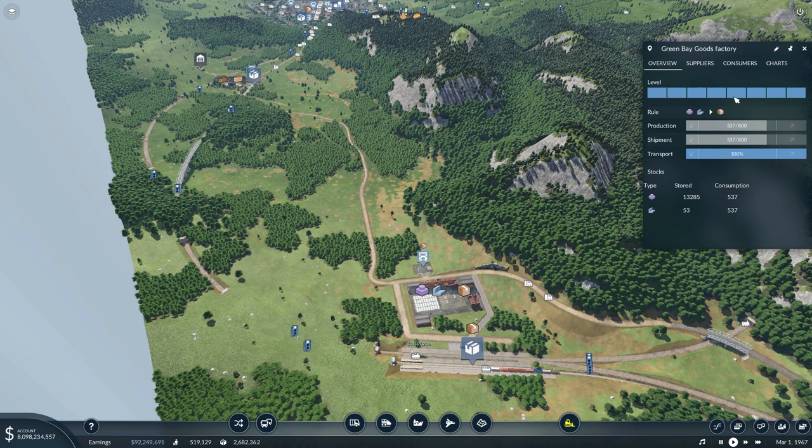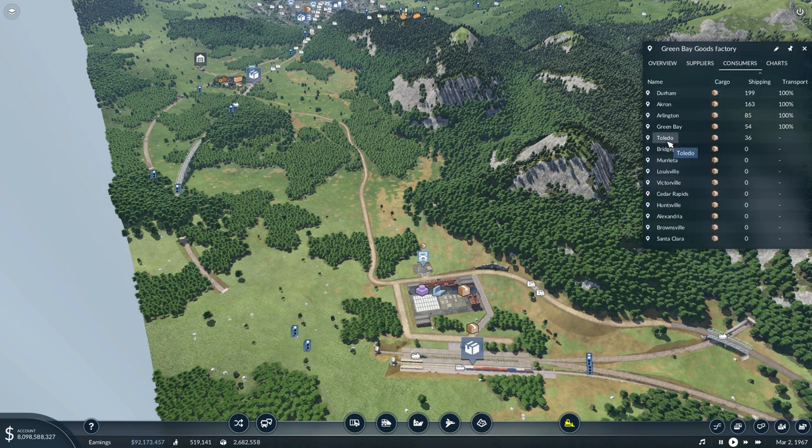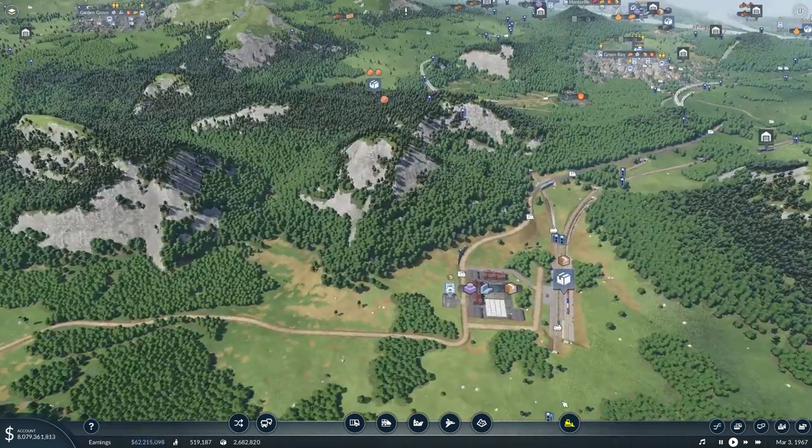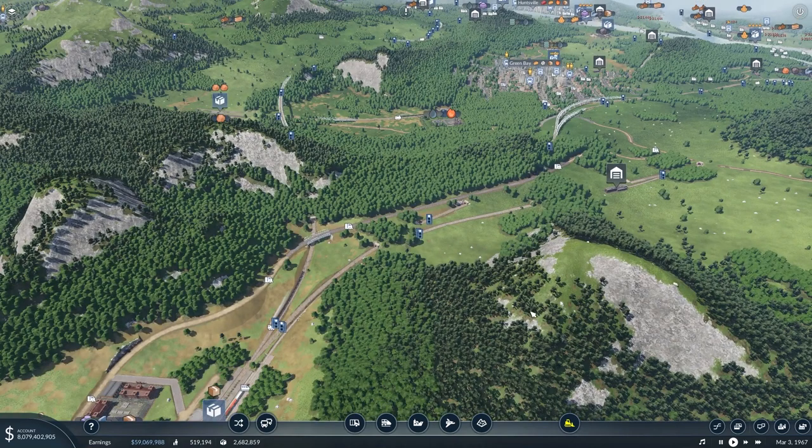Just to verify that what we connected up works — we can see over here at the goods factory it sees Toledo as a consumer. So this will start to slowly increase its production as it starts producing goods for Toledo.